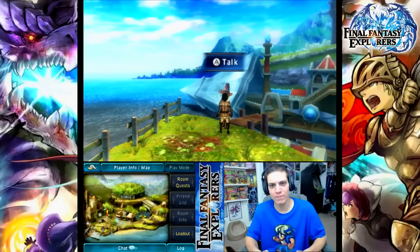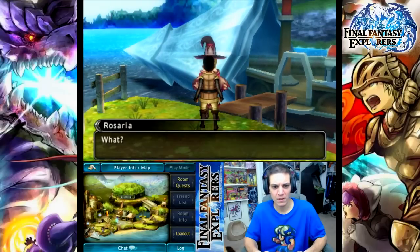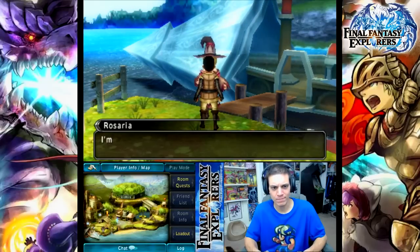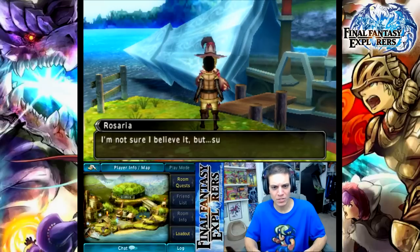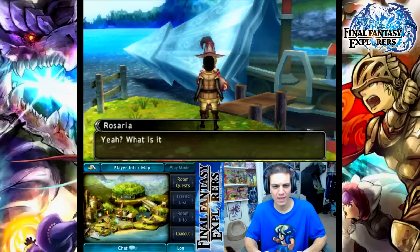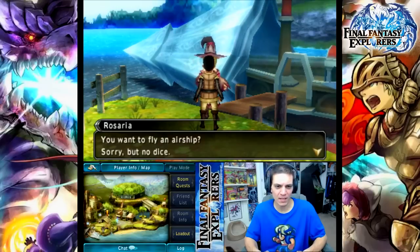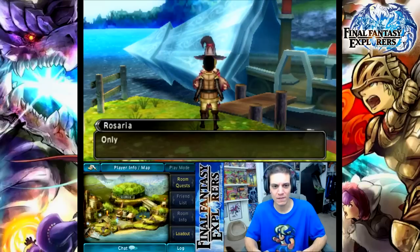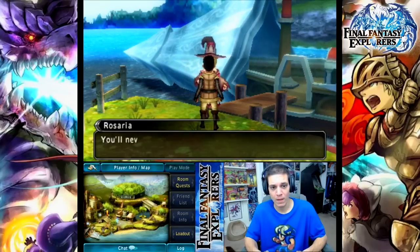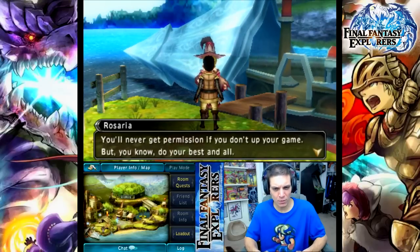And who are you? I've never seen your mug before. You an explorer? With that vacant look in your eyes and all. I'm not sure I believe it, but sure, whatever. I'm Rosaria. Pleasure. You wanna fly an airship? Sorry, but no dice — only the Union can use Amostra airspace, I'm afraid. You'll never get permission if you don't up your game. But do your best and all.